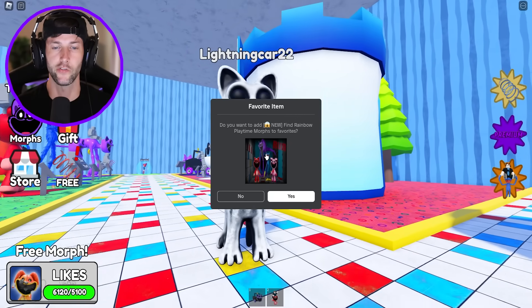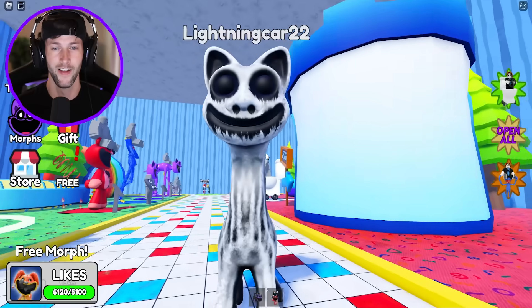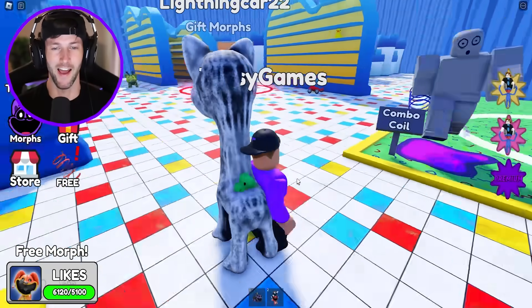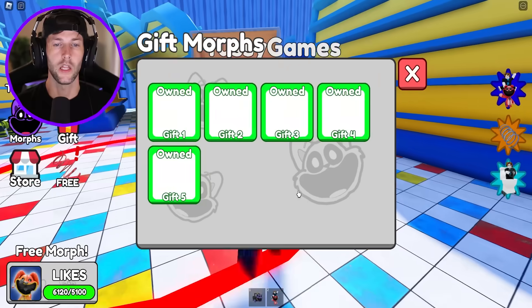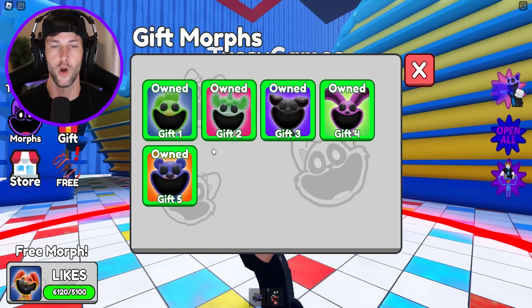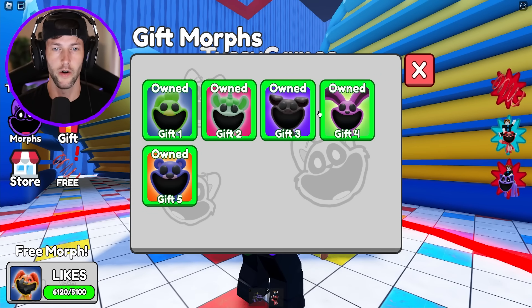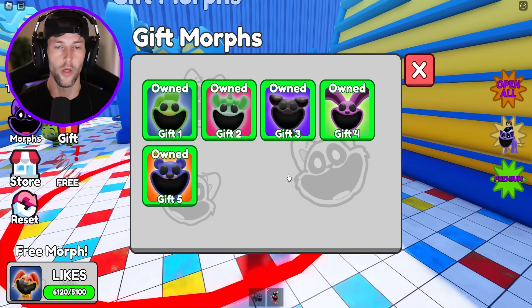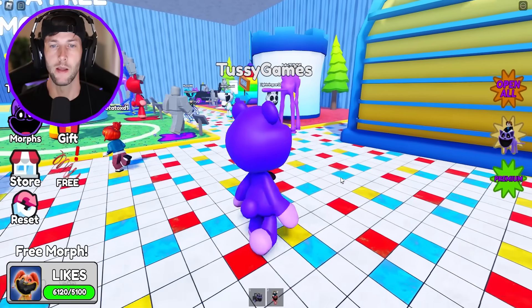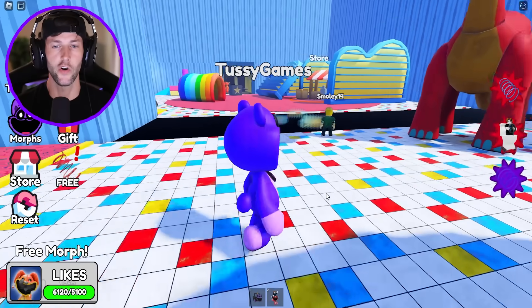Zoonomaly — get this off my screen! There we go, it wouldn't go away. I think it's a cat — that is so cool, I love all the Zoonomaly monsters. Let's see if we can get anything for free over here. Did we already get all these? These are all the different colored smiling critters. Yeah, we already have all these, so it looks like I've gotten all the morphs out of the chest. I can't get any more.